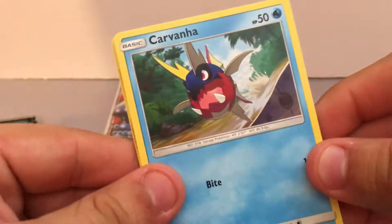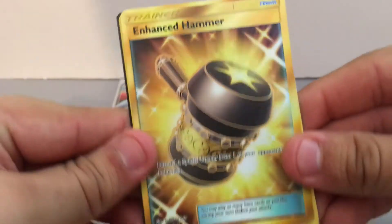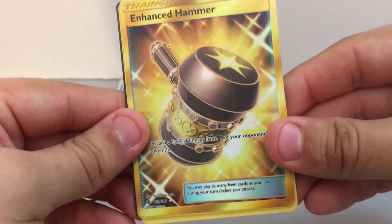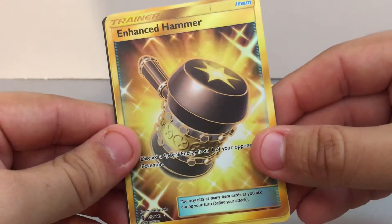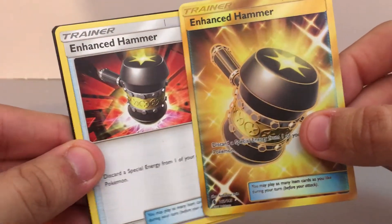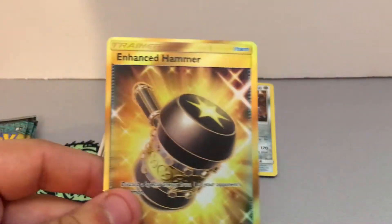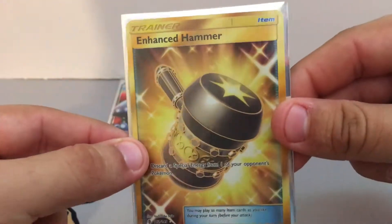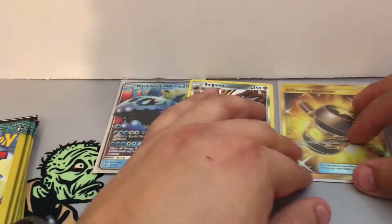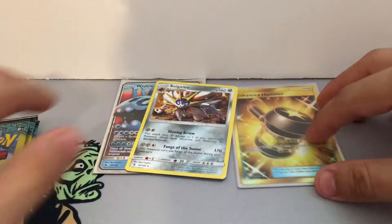We have a Carvanha. No way! We pulled a Secret Rare Enhanced Hammer. Wow! And a regular Enhanced Hammer right after. For sure, we have to sleeve this one up. Did not expect pulling a Secret Rare out of these Dollar Tree packs. We'll put that right here in the middle.